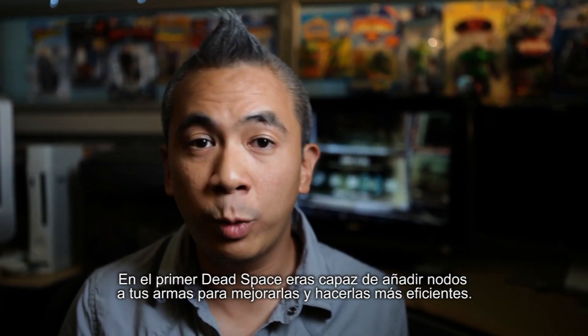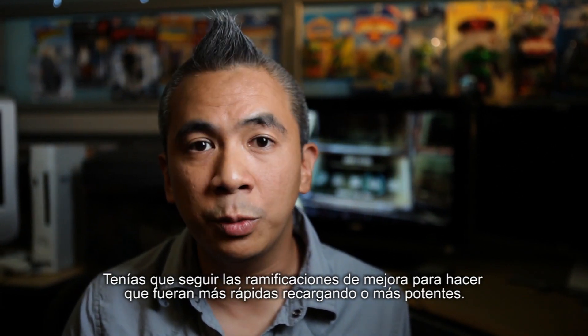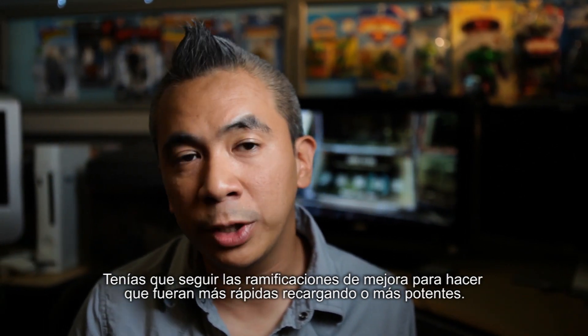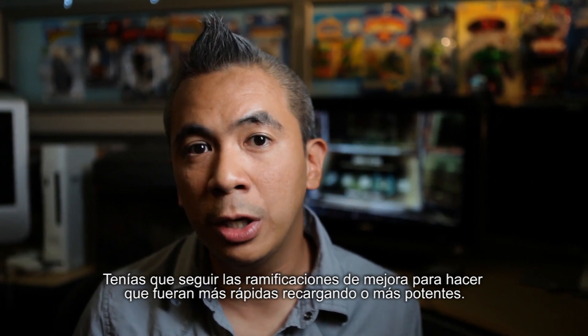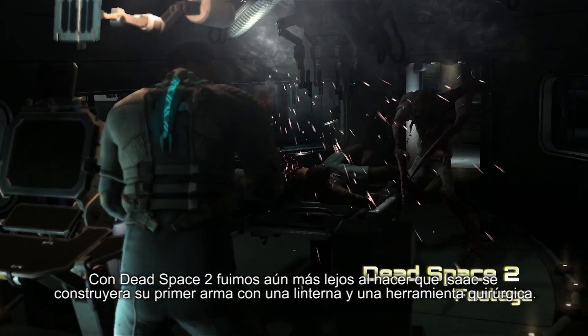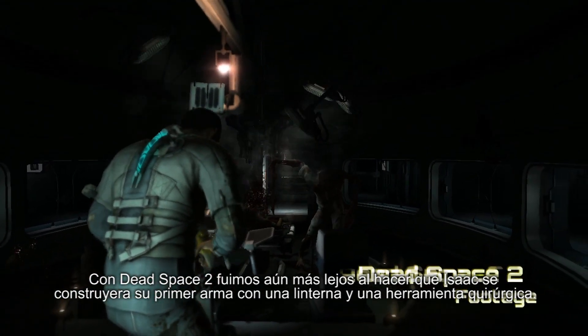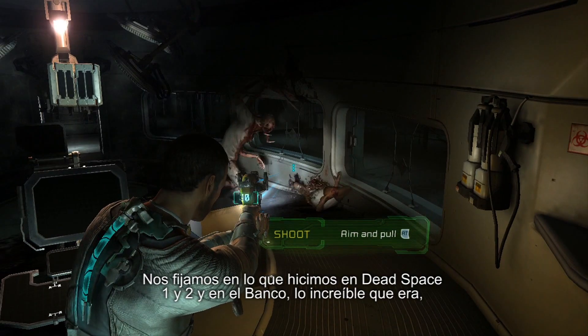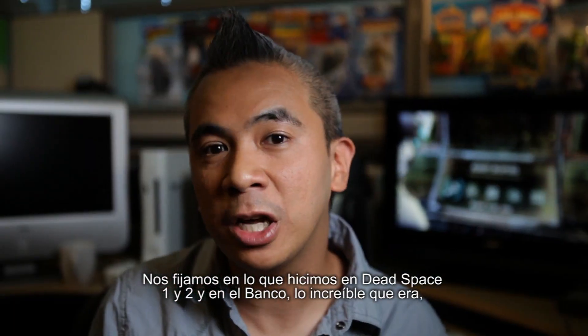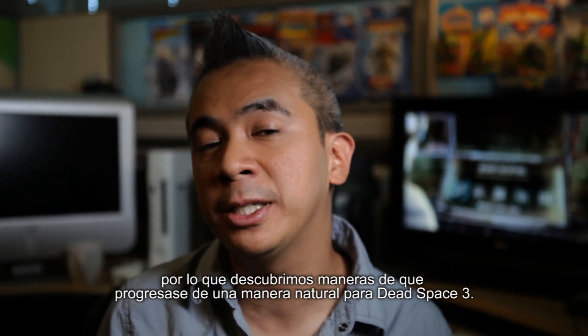In the original Dead Space, you were able to add nodes to your weapons to improve and upgrade them. You would follow the upgrade trees to make, let's say, the reload much faster or the gun much stronger. In Dead Space 2, we actually even went as far as starting the game with him building his first weapon out of a flashlight and a surgical tool. We looked at what we did in Dead Space 1 and 2, and the bench, as awesome as it was, we found ways to naturally progress to this new version in Dead Space 3.